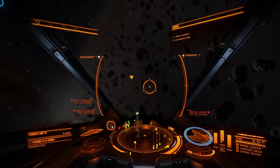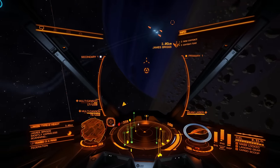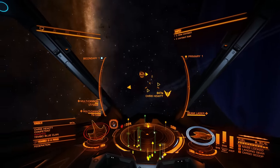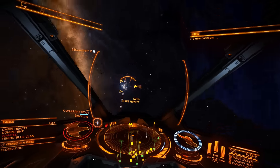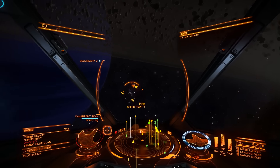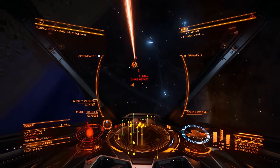The same strategy applies with bigger ships — Anacondas, Pythons and the like. Wait for security ships to wear them down, then finish them off and collect the bounty. Even with this small Eagle you can quite quickly earn a lot of credits.